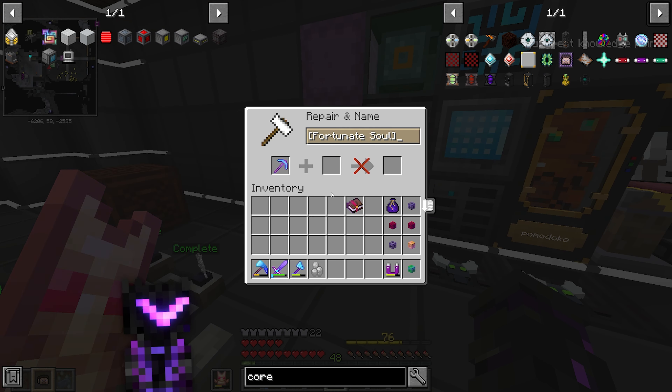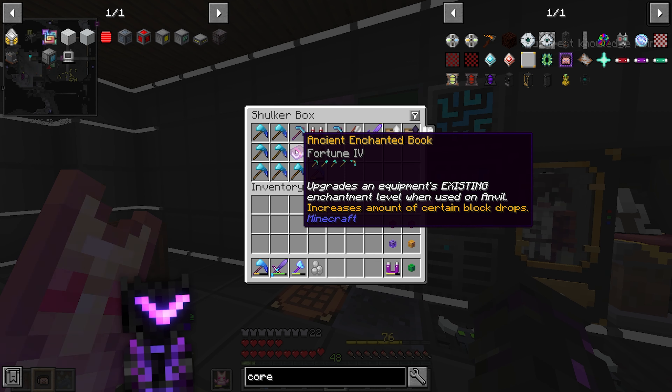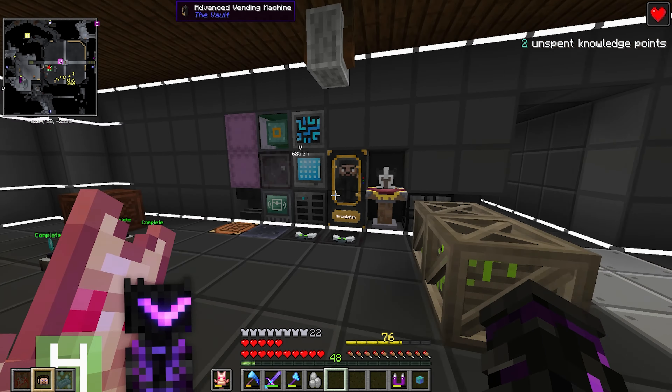I could do it on this paxel but I want Fortune 8, not 7, so I need either another lucky Fortune book drop or to check libraries in End Dungeons. I'm not sure which I want to do right now. Also got a plus-two Haste upgrade.